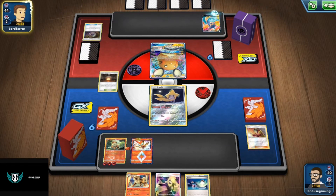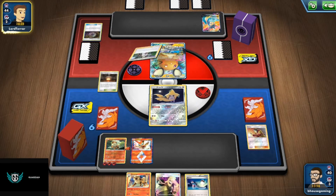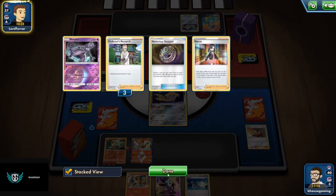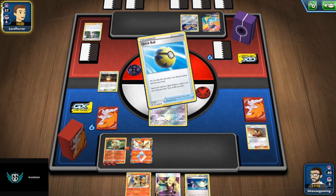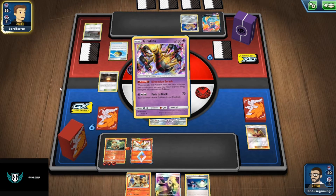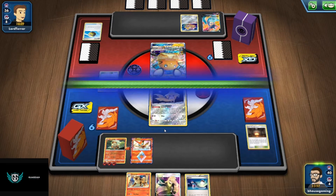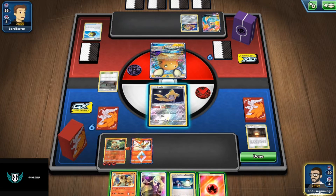Let's just hope and pray he doesn't have a Switch — which he will. He plays Professor's Research, discards his hand, draws seven new cards, discarding that Mewtwo. Yep, he has a Switch. He's getting Jirachi with the main chain of the bridge, bumping our stadium.